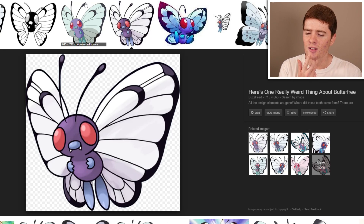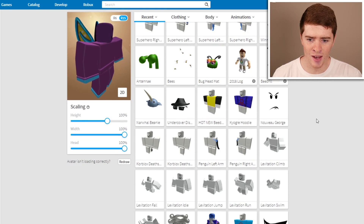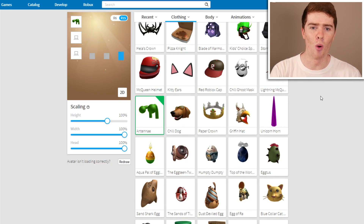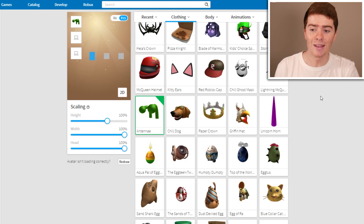So we've got this so far. What else do we need? I think the eyes - oh no, the antenna things. I actually have that - I've got that down here somewhere. Right here, there they are. I thought I had them but I couldn't find them. So I want to add some more stuff as well, try and make this a little bit cooler. Maybe even like a mega Butterfree.